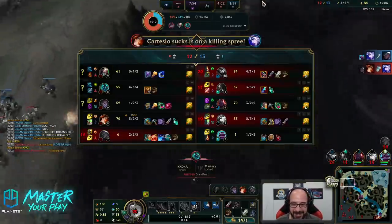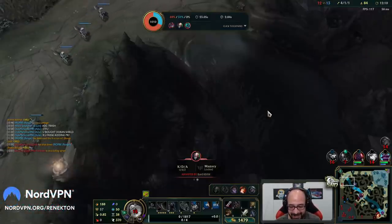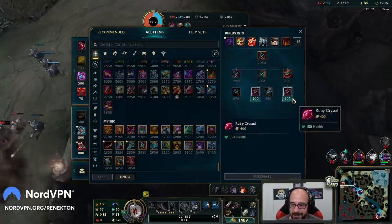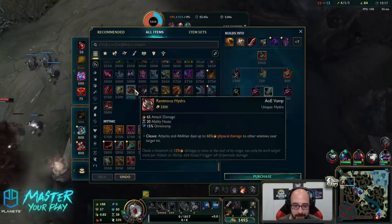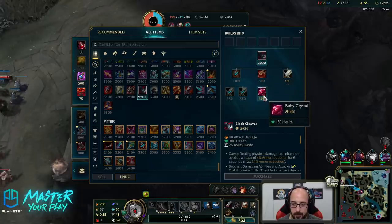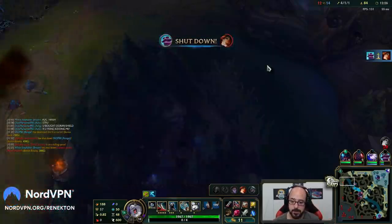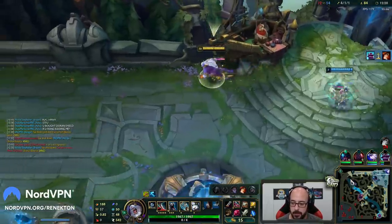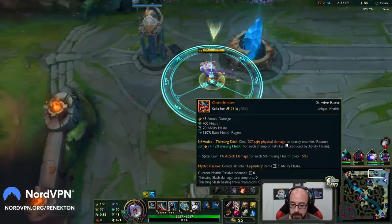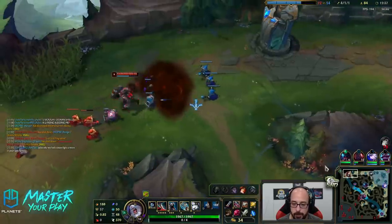I almost got out, man. That was close. Not bad. What's our second item? Goredrinkler into Black Cleaver. I don't even know what Black Cleaver builds out of anymore. Warhammer — makes sense. Grab one of these and one of these, I guess. So we got the Goredrinkler finished — I always call it Gore Hunter for some reason. Now every single legendary completed item gets the haste bonus, because you can get one mythic and everything else is a legendary item.